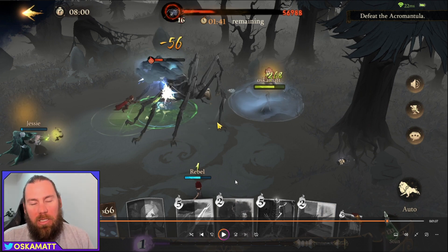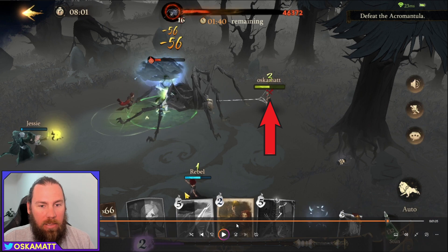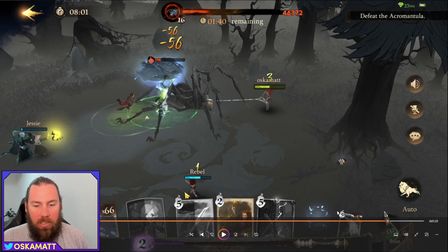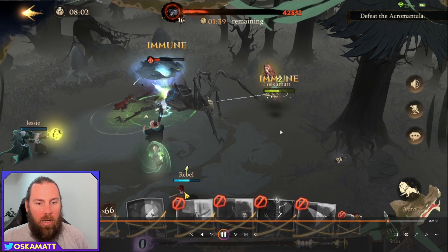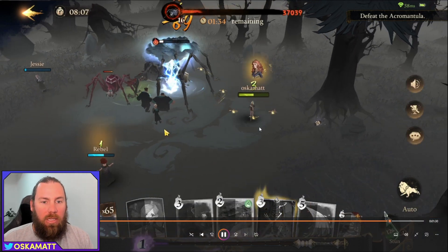Now for the second part of the strategy — how to avoid getting cocooned in the spider's web. Watch: it's spitting its web out right now and it will hit me. That X above my head means it's going to grab me and pull me in to cocoon me. But I had my trusty broomstick in hand. It grabbed me, I broomsticked away, and I don't get sucked in anymore. This is absolutely paramount.